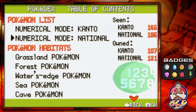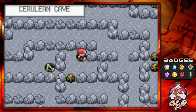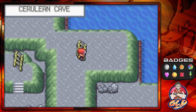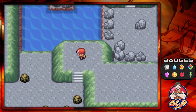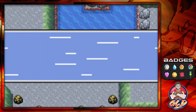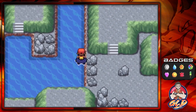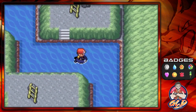Some of you are wondering about Umbreon and Espeon. The thing is, in Pokémon Fire Red you can't get those Pokémon because there's no time mechanic in the game. You have to trade the Pokémon into Ruby, Sapphire, or Emerald in order to get Umbreon or Espeon.